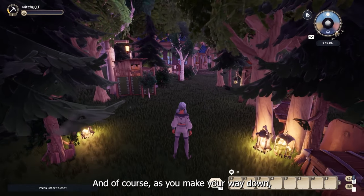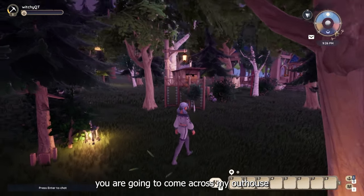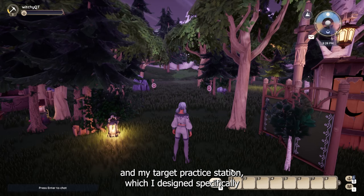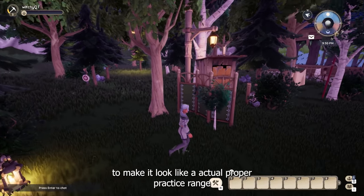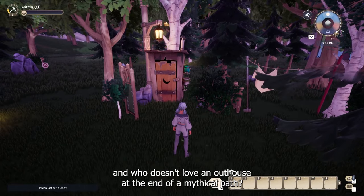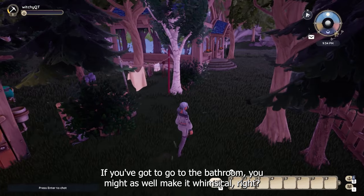And of course as you make your way down, you are going to come across my outhouse and my target practice station, which I designed specifically to make it look like an actual proper practice range. And who doesn't love an outhouse at the end of a mythical path? If you've got to go to the bathroom, you might as well make it whimsical, right?